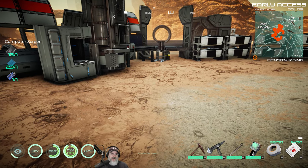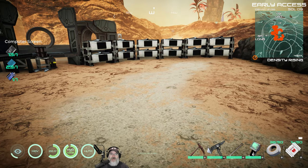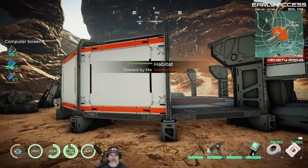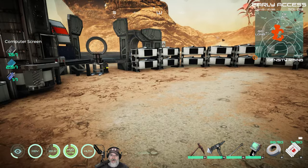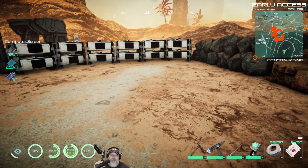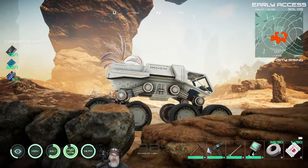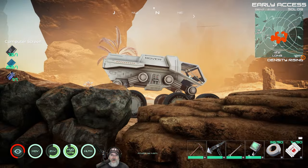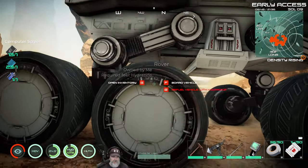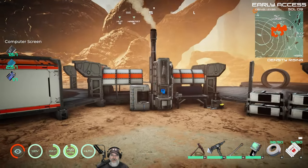Welcome back everybody to Osiris New Dawn Experimental Branch. I'm an old guy gaming and in this episode we are going to build some components and keep working on getting our habitat upgraded and hopefully functional by the end of the episode. I spent a lot of time off camera mining and got a whole ton of resources in the rover. When I came back I was pretty much out of fuel, so the rover is now refueled and has extra fuel in the inventory for the next trip.